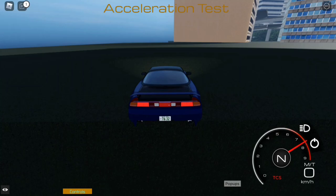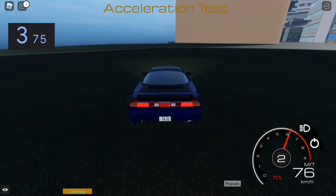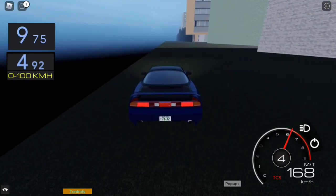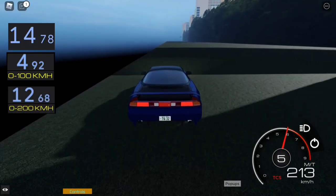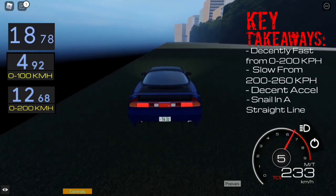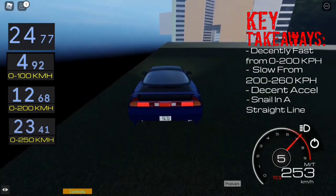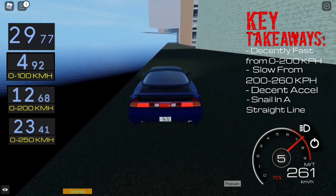I did quite a few tests on the NA1 to see how good it could be. One of them being the acceleration test, in which it did fairly well from 0 to 200 km/h. However, it became slow in the 200 to 250 km/h region. It did a 4.9 second 0 to 100 km/h and a 12.68 second 0 to 200 km/h. However, it would take over 9 seconds to reach 250 km/h. The key takeaways are that it is a snail in a straight line, but it has decent handling to back it up.